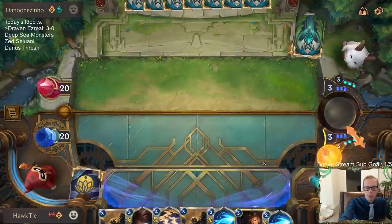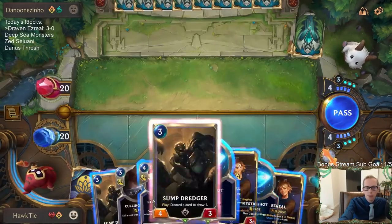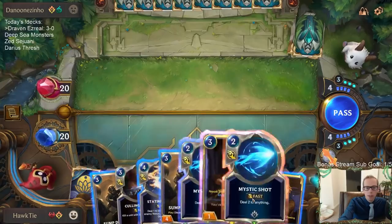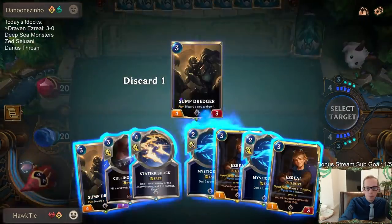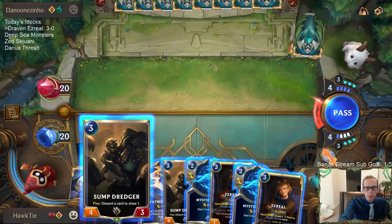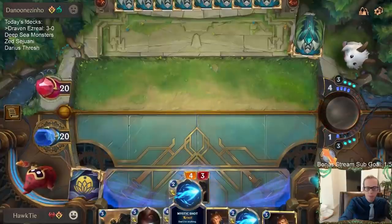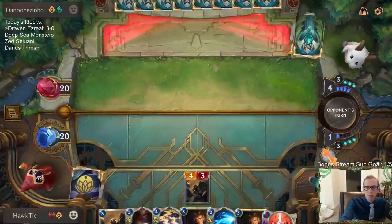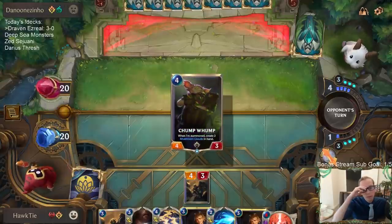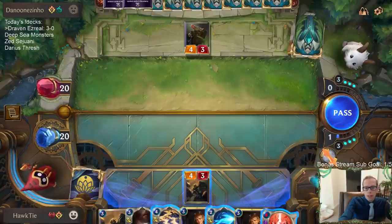Let's mulligan. This is a weird hand - Mystic Shot seems like way too good of a card just to discard. But maybe in this matchup we just don't need Mystic Shot. Mystic shots are not very good against either of these champions. That puts nine cards in their hand.